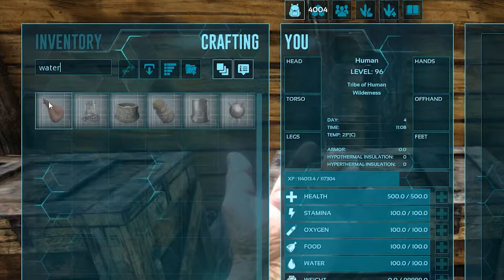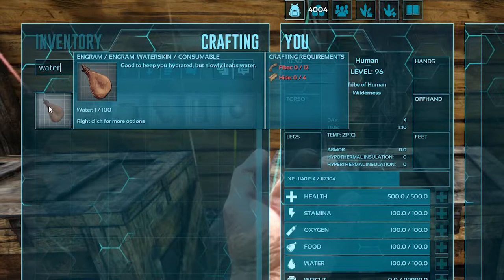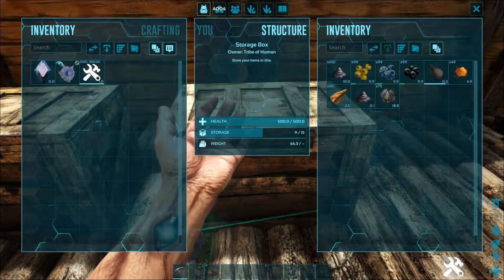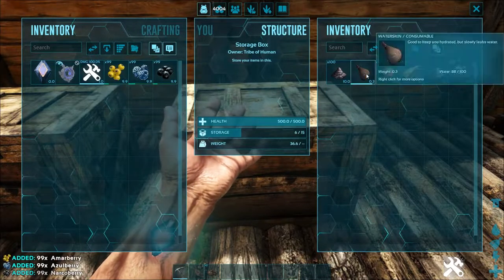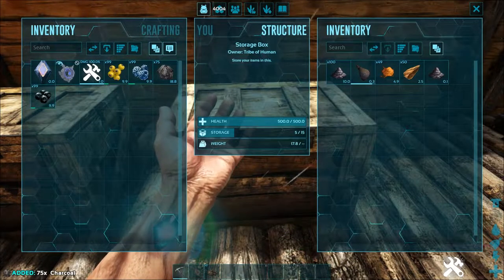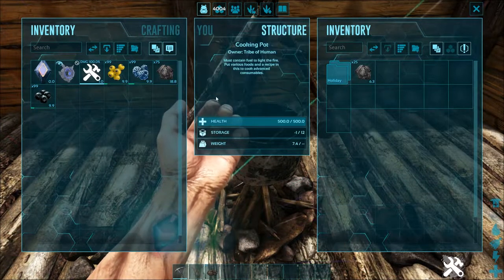Next you're also going to need a water skin, which is a relatively easy early game thing to access. Craft one or many depending on how much dye you want — one is good enough for the tutorial. You'll also need the berries of the color of the dye that you want. Collect those into your inventory along with some charcoal, which is easily accessed from a cooking pot or any source of fire.